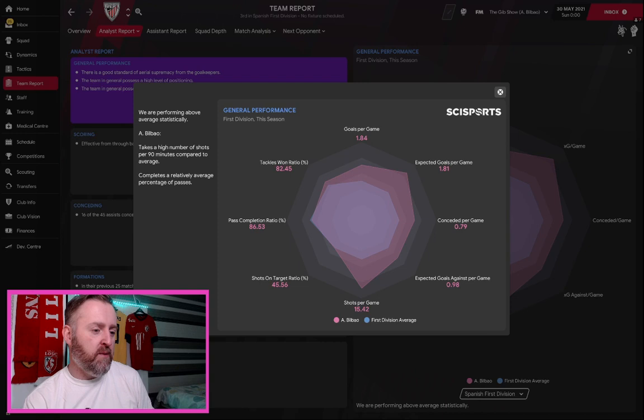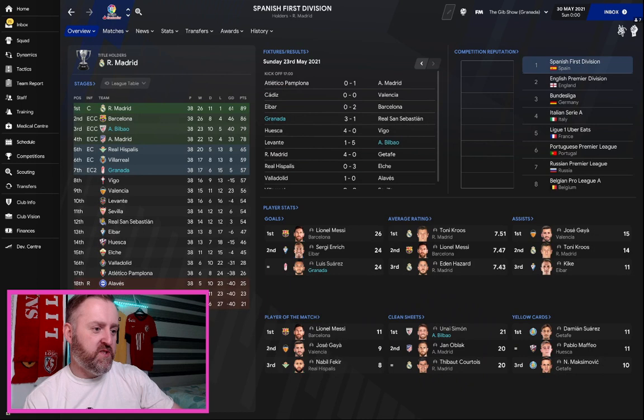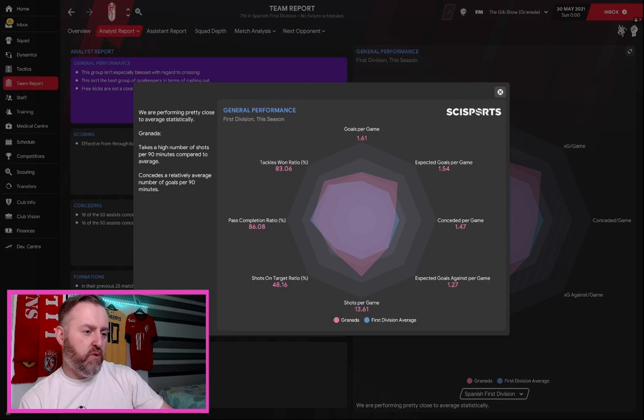Granada finished seventh and made it into the Europa Conference League from being relegation candidates — fantastic. They got knocked out in the quarter-final of the Europa League and the third round of the Spanish Cup, but they made Europe. Luis Suarez scored 24 goals, just two behind Messi in the league, finishing with 32 in 44 games. Darwin Mika got 11, Luis Milla led assists with 11, Victor Diaz had nine. 79 goals, 1.61 goals per game just above expected. Defensively that helped them reach that platform.